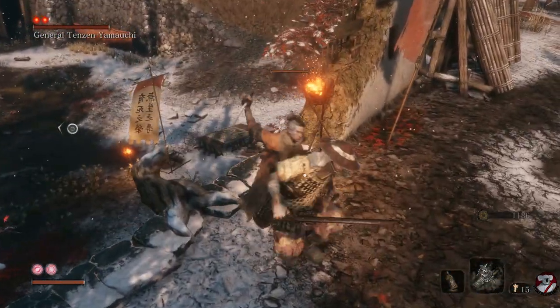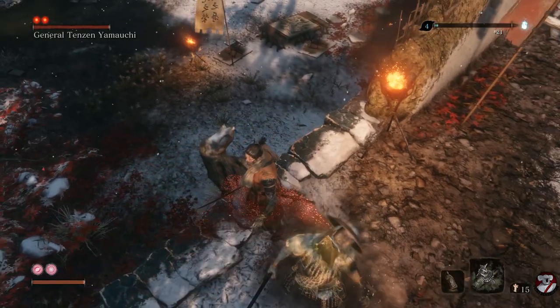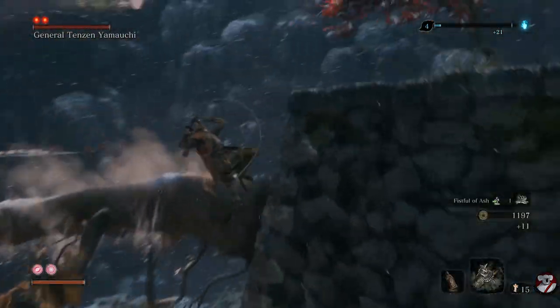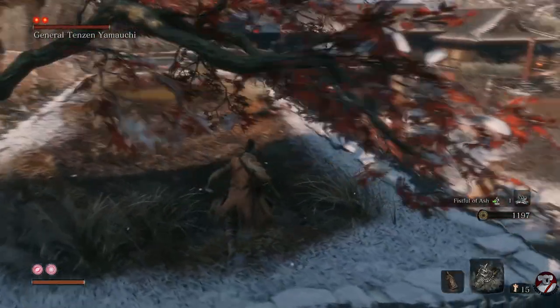Now we've got a chance to kill the first gunner. Stealth kill him, then immediately go to that trunk there, jump up and back to the safe spot.